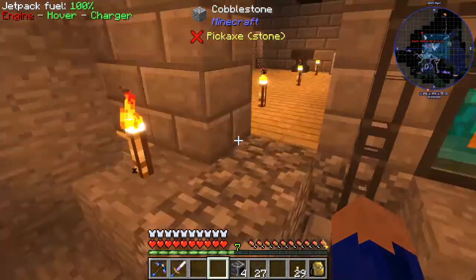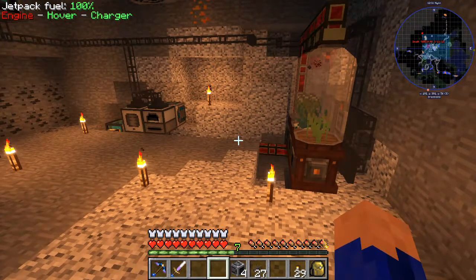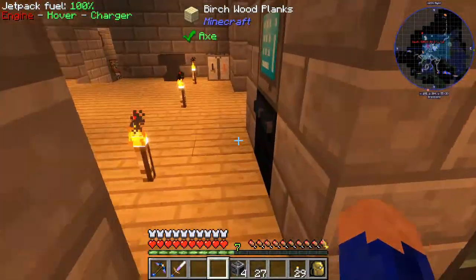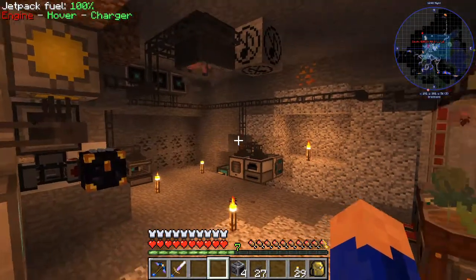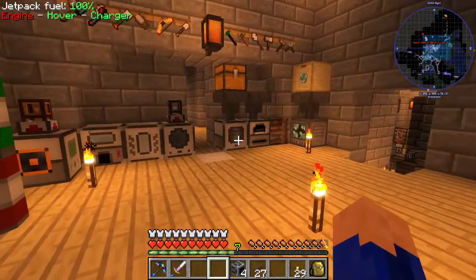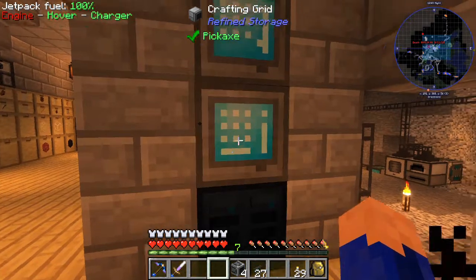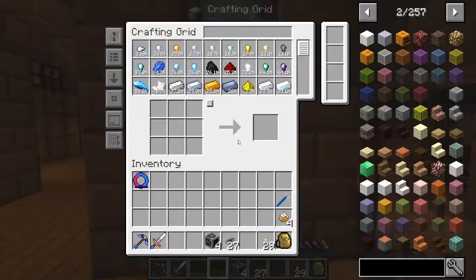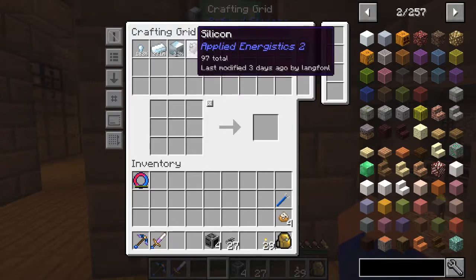At some point we're going to have almost every recipe we're going to use in this system, so that if I want to make something all the way up to the jetpack I'm wearing, I have all the recipes and all the machines set up. So what is the common thing we would use to cook? The silicone - let's look at what it takes to make the silicone we need for the processors, because it's not going to last forever, and then the glass.